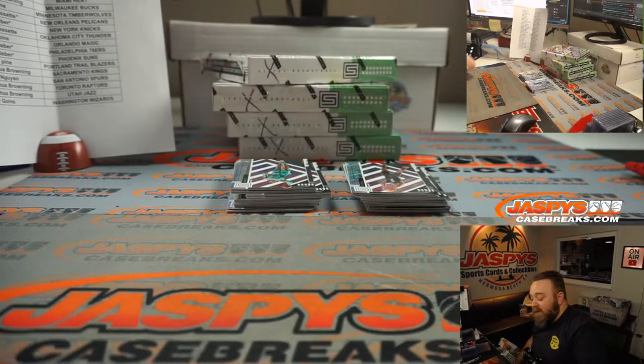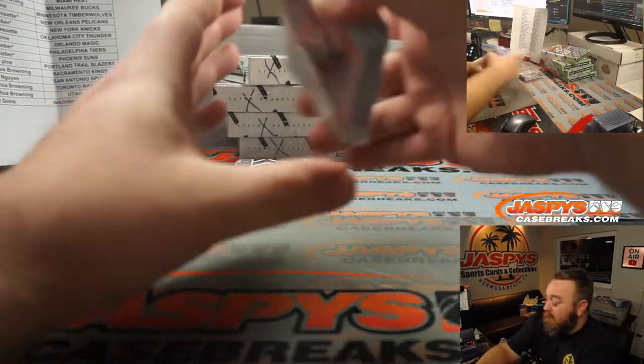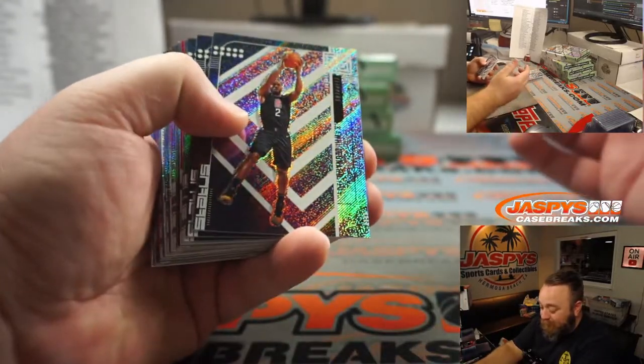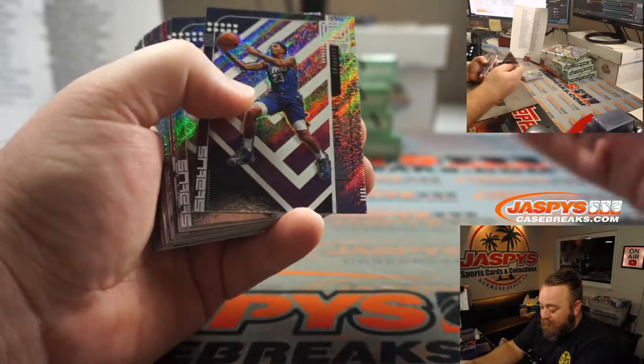I don't think I've seen any Lime Green — I think those are even lower numbered. The pink is non-numbered, but it is a nice looking parallel, especially if you get the right card. One of the nicest ones I've seen so far is the Upper Echelon — it must be only ridiculously good players on there, because I haven't seen a single bad player come out of those yet.